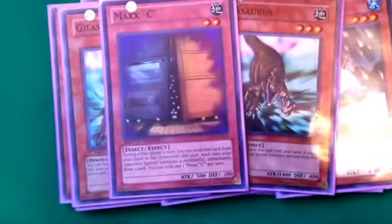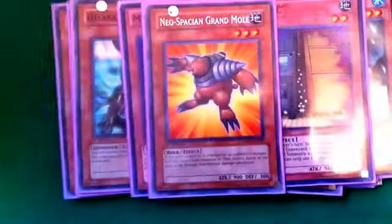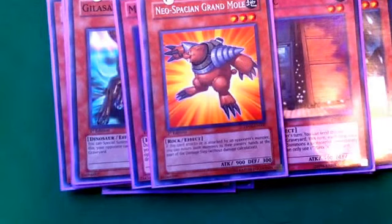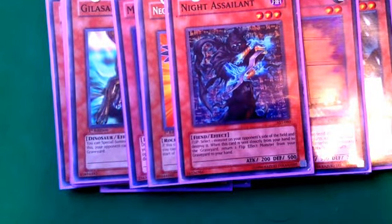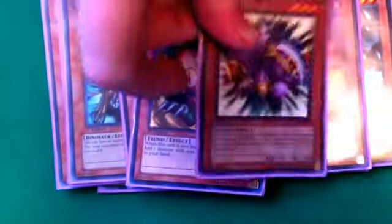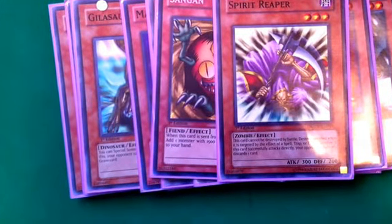Two Gilasaurus for special summoning — especially good on first turn. Since I don't main deck Macro Cosmos, I run two Maxx "C". This is especially helpful. We have a Neospace Grand Mole — you know what that does. One Sangan — I like to have one extra target besides Leviair for my Tour Guide. One Spirit Reaper — can't be destroyed by battle, so it's a pretty good card.